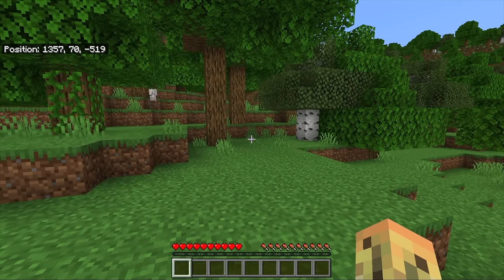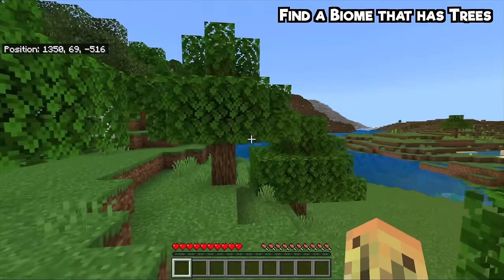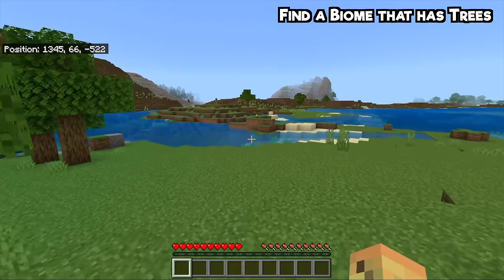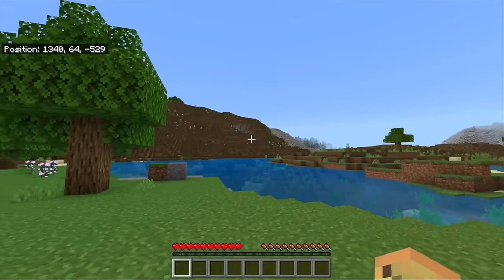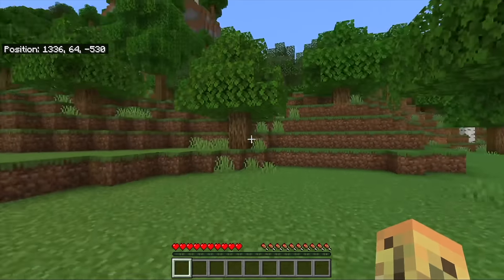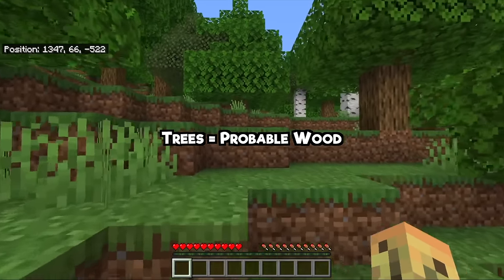The first step for chopping down wood is actually to find it first, and that means going and finding any biome which has trees inside of it. Thankfully I spawned next to one, but if you don't, you could find a snowy biome with some taiga trees, you could find a cherry grove biome, you could find a jungle — you've got lots of different choices, but as long as you find trees, you can probably find wood.